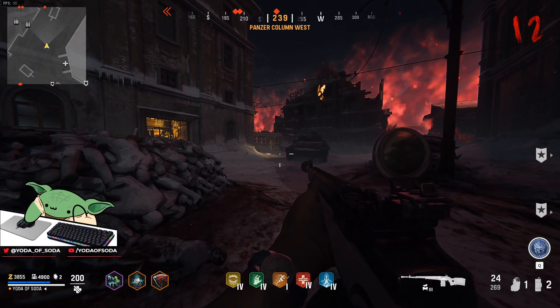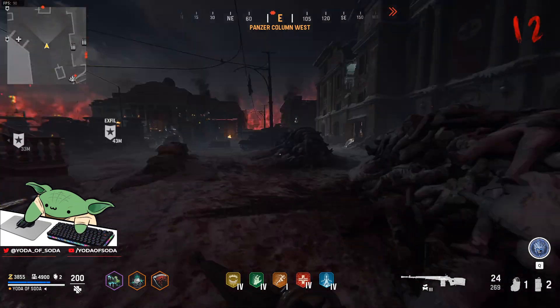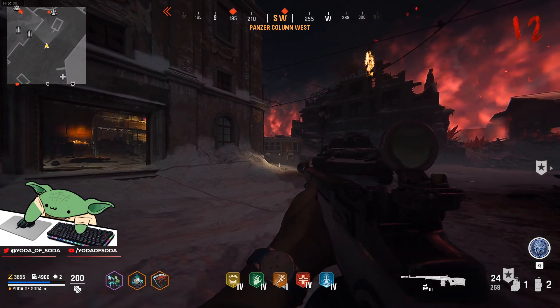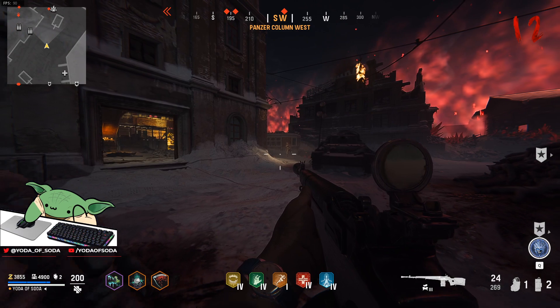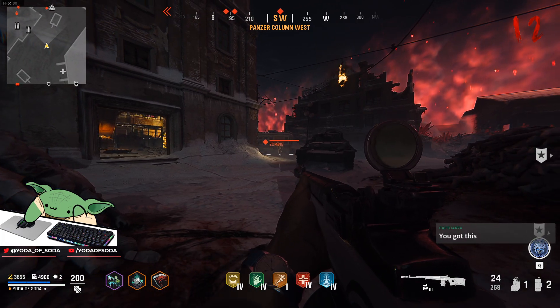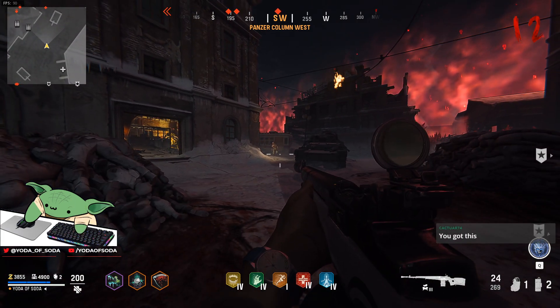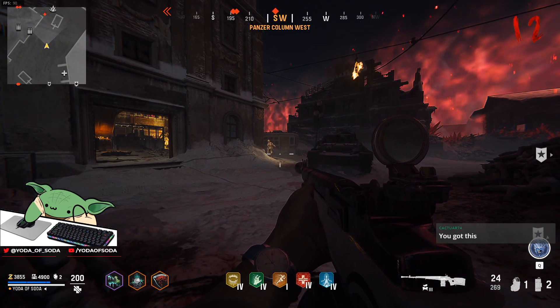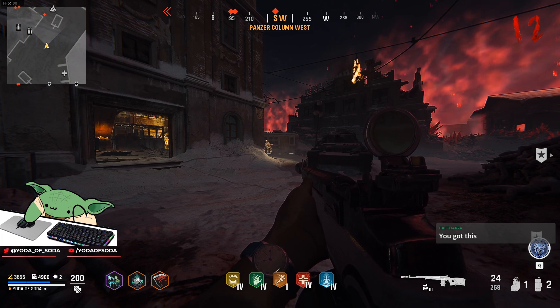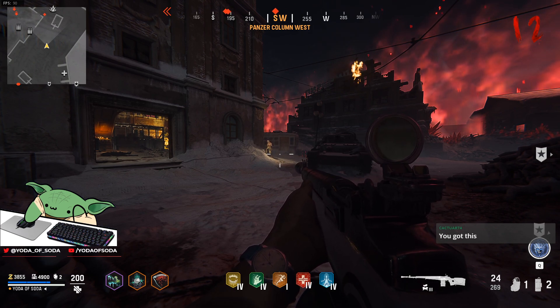Welcome back to another video. Today I want to show you guys the insane combination of using Call the Week plus Cryo Freeze. Call the Week gives you a huge damage boost to enemies that are slowed or stunned, and Cryo Freeze has a chance whenever you shoot a zombie to slow them. So when you actually proc Cryo Freeze on a zombie, Call the Week does a ridiculous amount of damage.